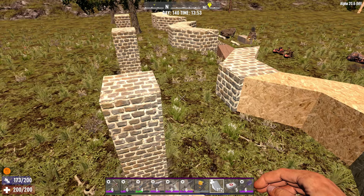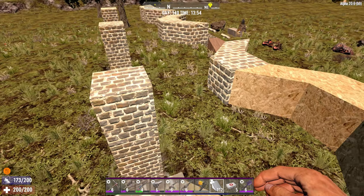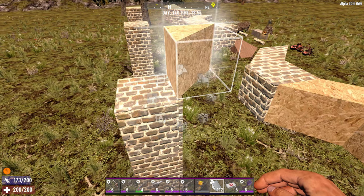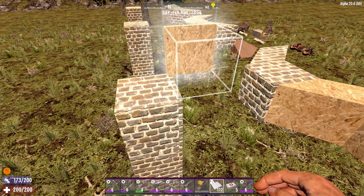All we have to do now is to repeat the same thing on the other side and finish off with a ramp up to our base.